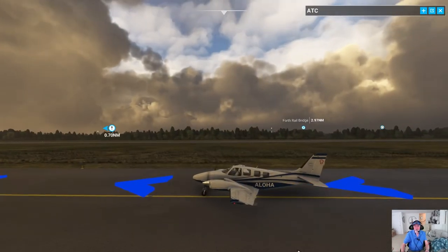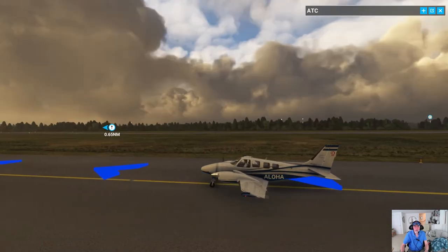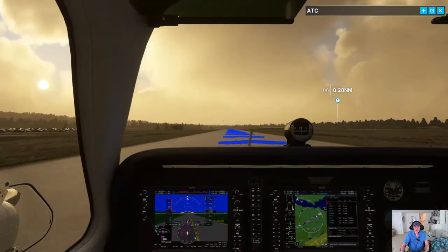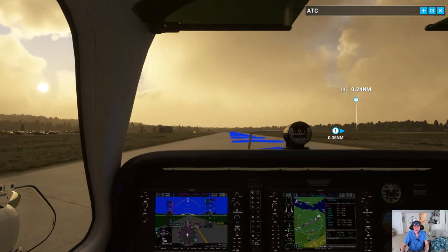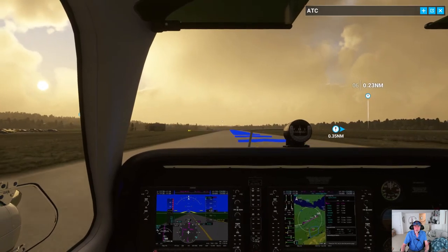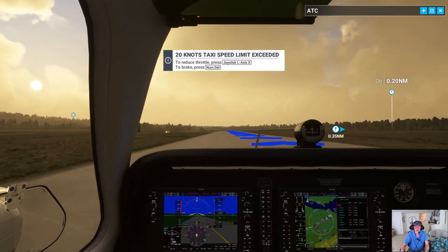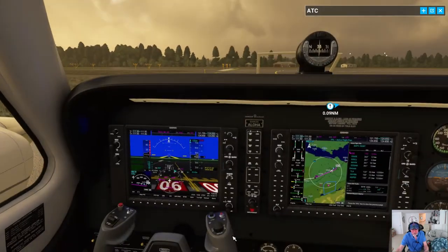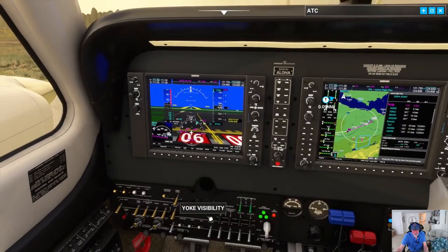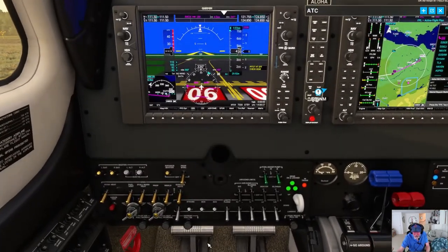This is a Beechcraft Baron, a nice twin-engine prop plane. I'm pretty comfortable with it. My call sign is Alpha Lima Oscar Hotel Alpha — that means Aloha. Hello to all my Facebook friends, the one or two who might be catching this live streaming, and hello to anybody who catches it on video. First things first, lower the flaps, then get the yoke out of the way so I can find all the de-icing.